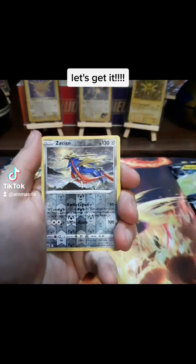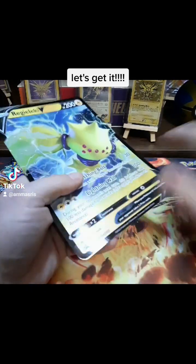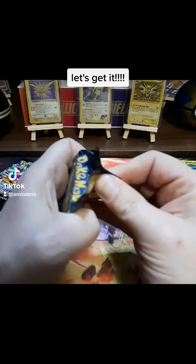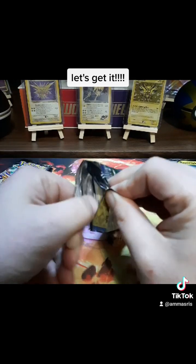We're grubbing. We're ready. Reverse Zacian and a Pangoro. Got to organize over here. Can't win them all, right? One pack out of four can be bad — that's fine, because the other three are going to be amazing.